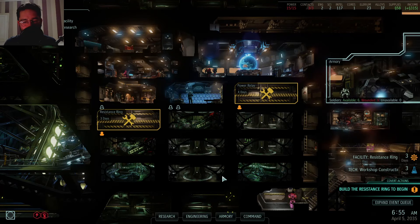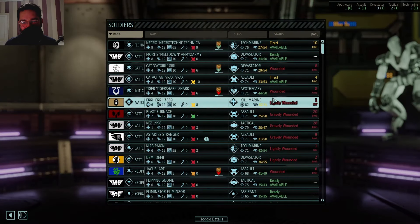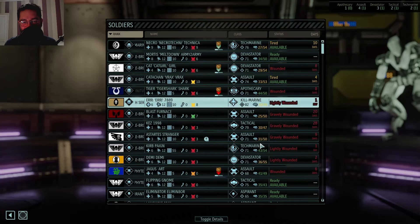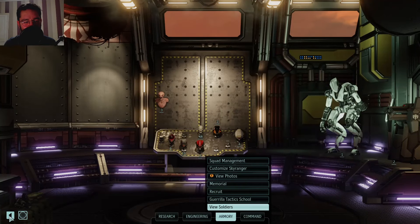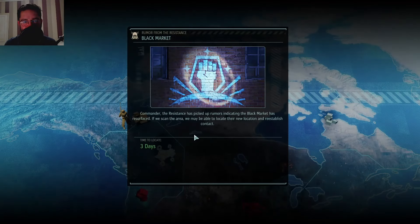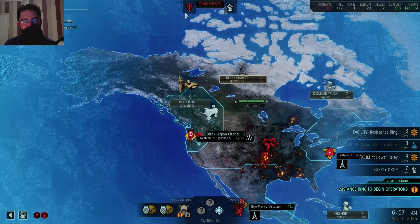All right, so the current state of the world - we've got a fair few people injured. Most of our people are currently offline. Hopefully our next combat will happen before these guys recover - which fingers crossed should be all right. We're quite early on into the game, as you can tell - we haven't really built down too far. I don't really actually know what's going on. Oh, hold on - Black Market... you can't call it that these days, young man, that's not how it works.